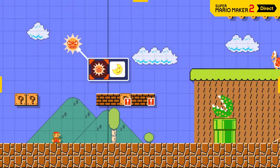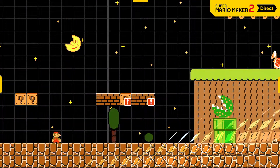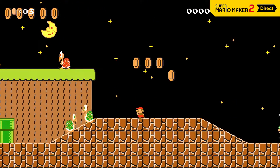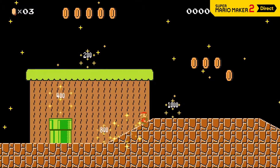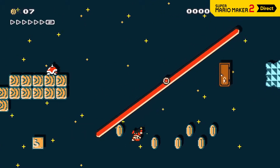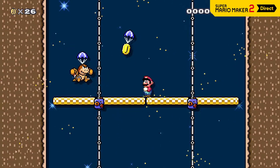Tap this icon and day becomes night. If you hit the Angry Sun, Mario will lose a life. But if you hit the moon, you'll wipe out a screen full of enemies. At night, expect a surprise or two depending on the theme.